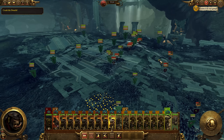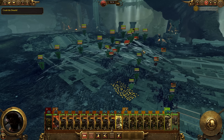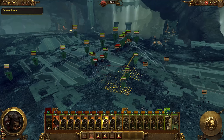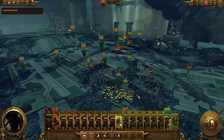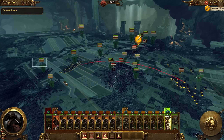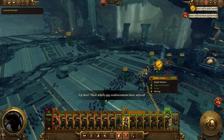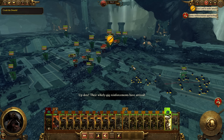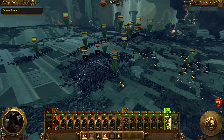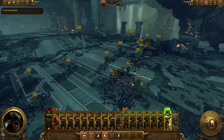On the right flank, have two orc boys flanking around — not against the archers, but to hit the enemy in the flank. Hit the hammer elite unit in the rear to cause massive morale damage. The cavalry is doing a good job cleaning up the artillery and archers. The only way to really win against dwarves as the orcs is to flank around and hit them from the sides. The dwarf hammers are still causing a lot of damage, but it should be good enough.